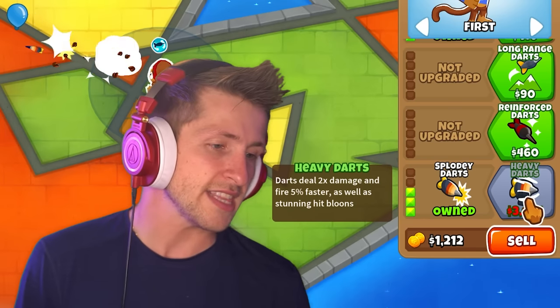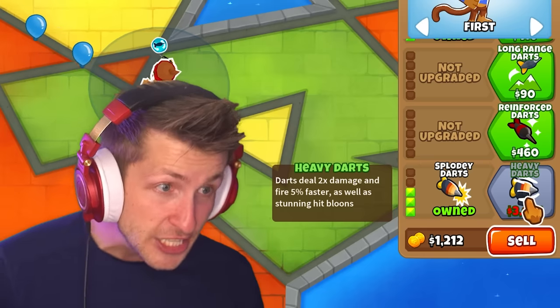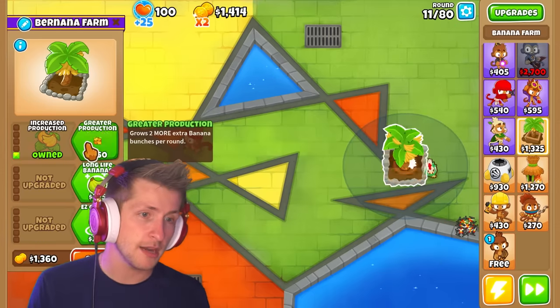Heavy Darts is $3,000. Darts deal two times damage and fire 5% faster, as well as stunning balloons. My goodness — stunning balloons? Sign me up, I'm in.